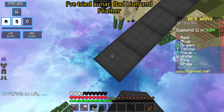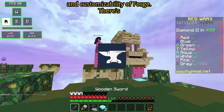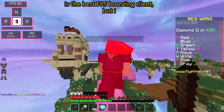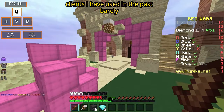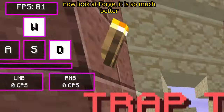So I've tried Lunar, Bad Lion, and Feather Client, and nothing can beat the FPS boost and customizability of Forge. There's been a lot of controversy about if Forge is the best FPS boosting client, but I let the results speak for themselves. All clients I have used in the past barely get me 50 FPS with the same settings, but now look at Forge — it is so much better.